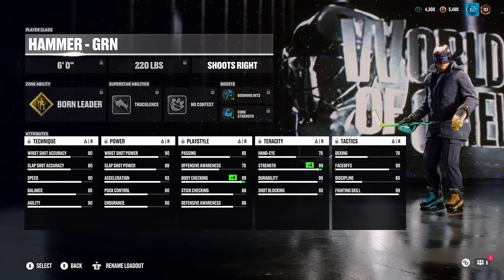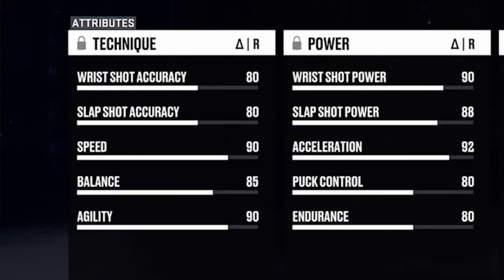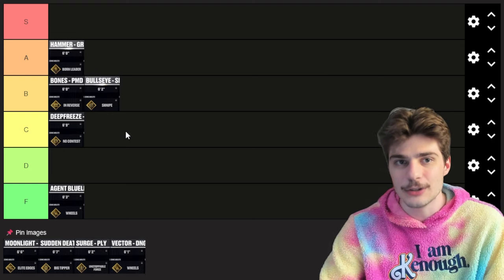Next we have the Hammer build. I think this build is perfect for center in sixes. The only issue is the hand-to-eye is a little bit low — you want that a bit higher, especially in sixes where you almost need that tipping threat. There's so little space out there. The difference between this build and Bullseye is that it's a little bit faster and a lot more viable in threes. I'm going to put it in A tier.